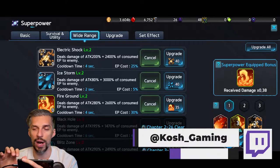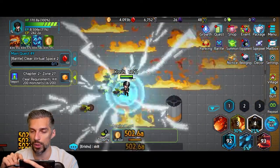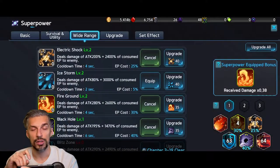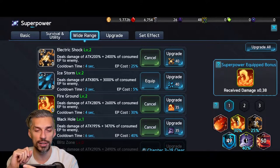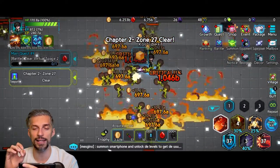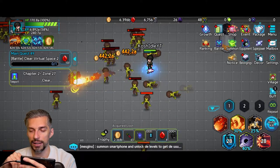For spells, I advise focusing on wide-range ones early on because they let you take out enemies faster, farm faster, and progress faster. Focus on spells that deal AoE damage, and among those, prioritize the ones with higher EP cost — because damage scales based on mana spent. For example, Electric Shock or Fire Ground deals 200% attack damage plus 2400% of consumed EP. With 6 million EP, consuming almost half that and multiplying by 24x makes the damage pretty crazy.